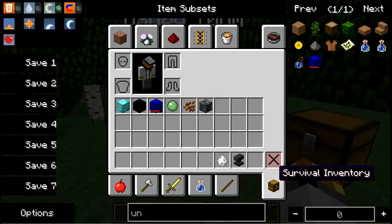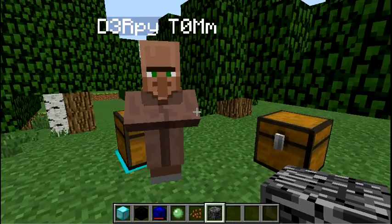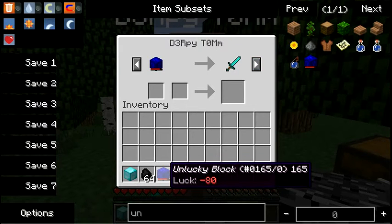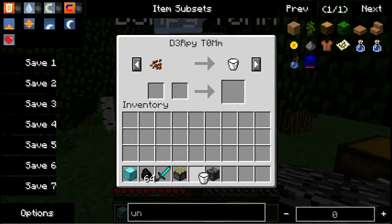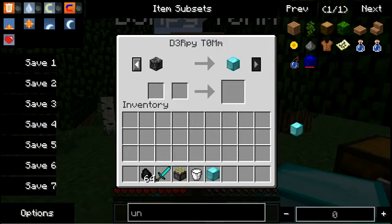I also have all of the trade items set up right here. So let's get to trading. The first thing we have is a block of coal for a stack of coal — because why not, that seems like a trade a villager would come up with. A very unlucky block for a diamond sword. A slime ball for a sticky piston. Cocoa beans for a bucket of milk. A lot of these I just kind of came up with on the fly. And a currently impossible trade: bedrock for a block of diamond.